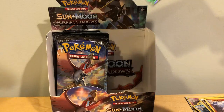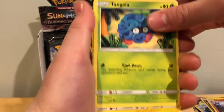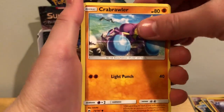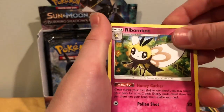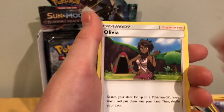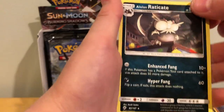So we got Tangela, Tynamo, Crabrawler, Inkay — oh that's pretty — Ledyba, Fire Energy, Rabombee, Comfey, Olivia, a Reverse Holo Alolan Muk which is just a non-common, and an Alolan Raticate. What kind of chubby is that? They make him so chubby.